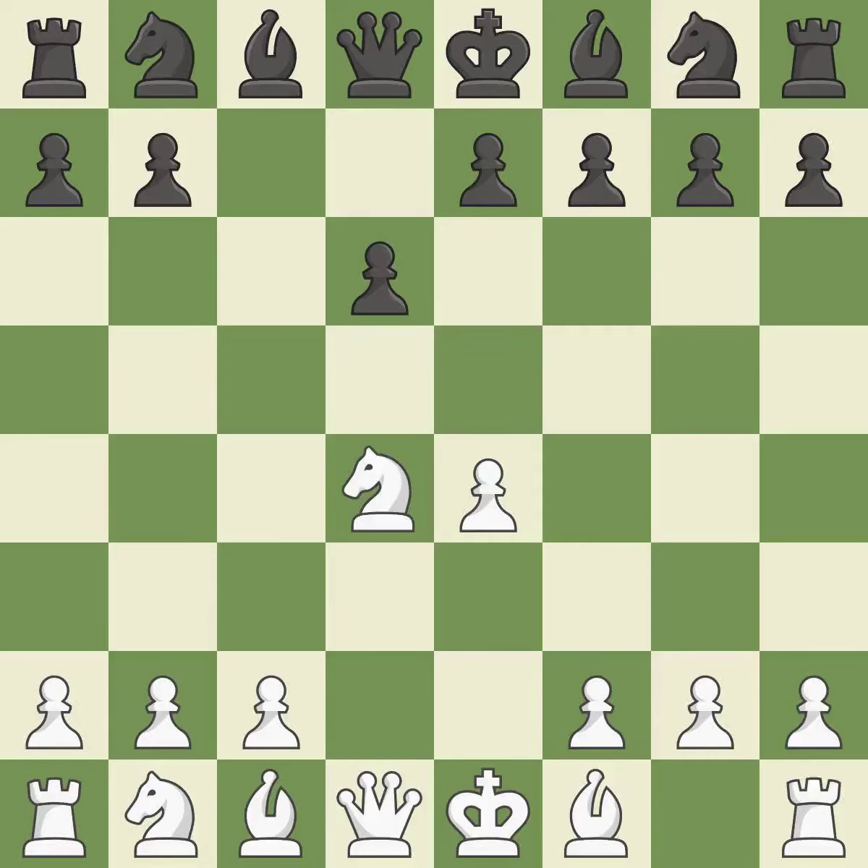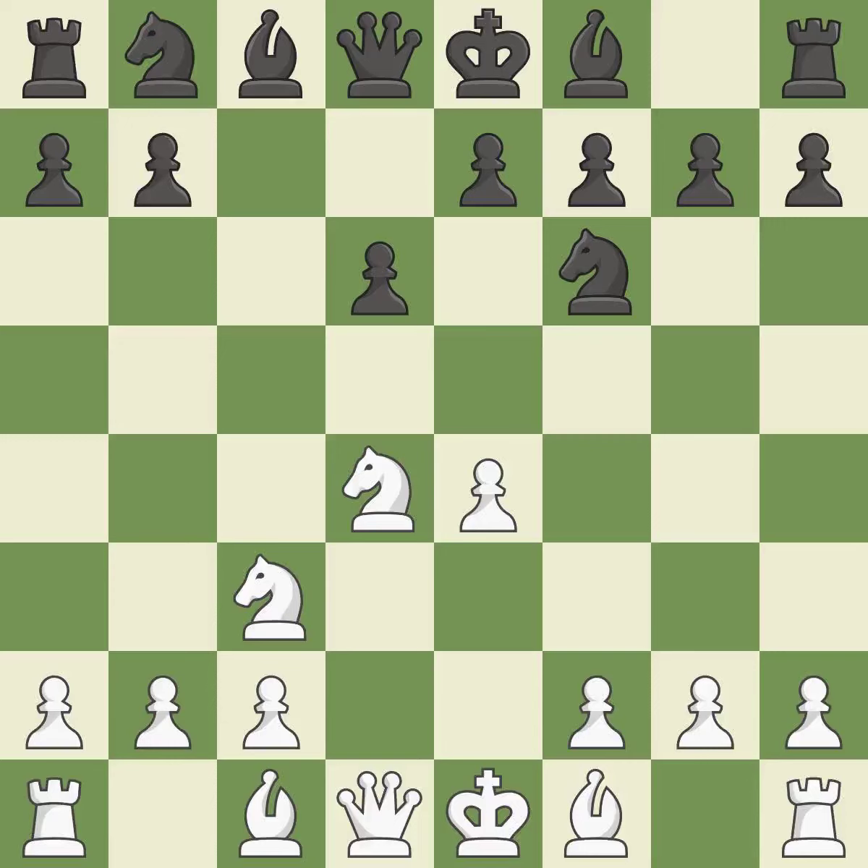Nxd4 recaptures the pawn and activates the knight in return for having one central pawn versus black's two central pawns. Nf6 develops the knight toward the center and attacks the undefended e4 pawn. Nc3 defends the e4 pawn and starts to develop on the queenside. Na6 prepares the queenside pawn advance b7-b5, and also prevents white from playing the bishop or knight to b5.